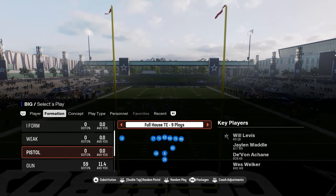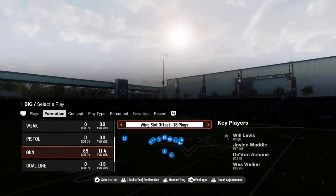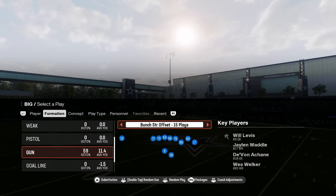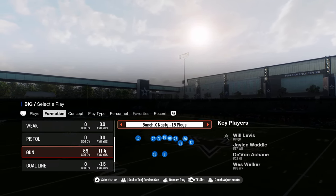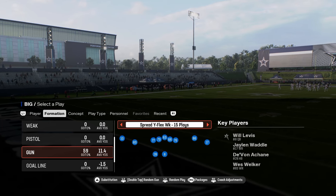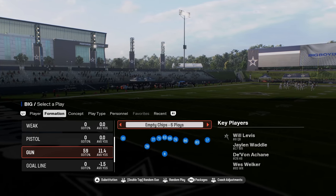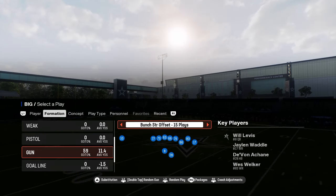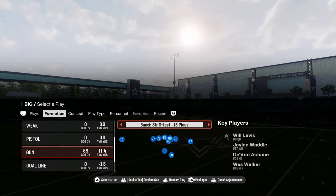The main formations we're going over today are Bunch Strong Offset, Bunch X Nasty — which is going to be the main formation — and then Tight Open. In general, it's mainly Bunch Strong and Bunch X Nasty. Those are the two really good formations in this playbook.